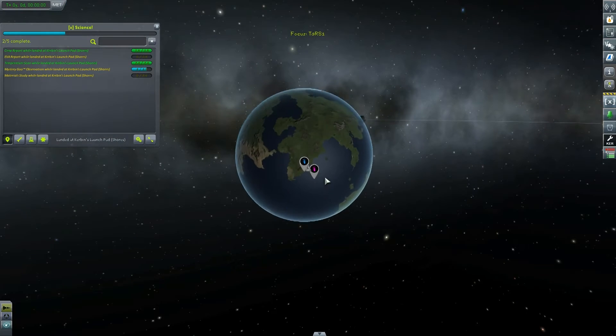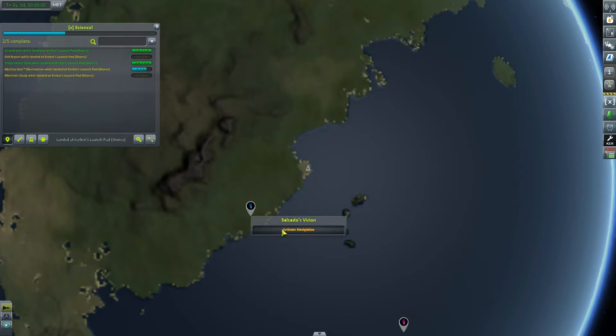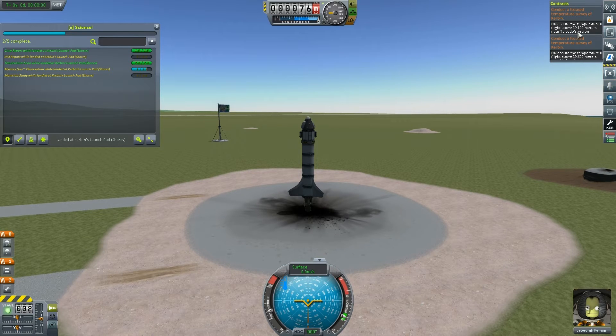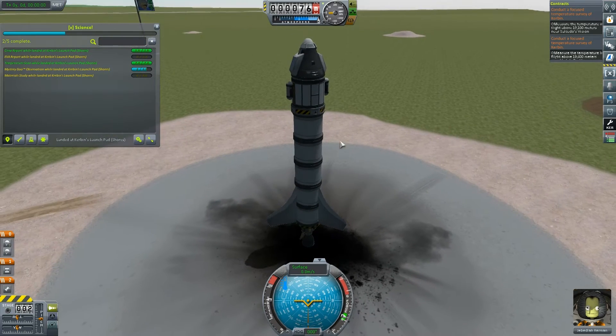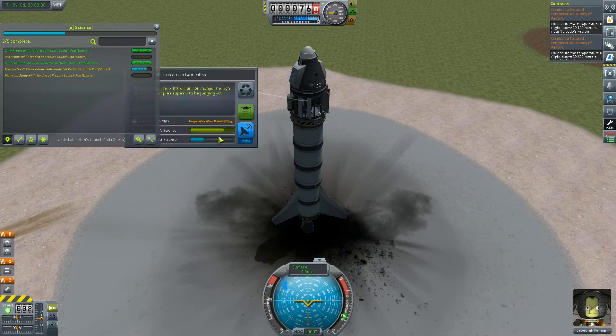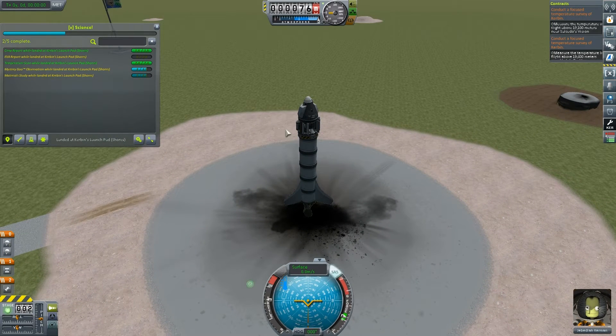Okay, press M and have a little look here. So the first one I'm going to go for is a temperature survey here. Now these differ from the last episode where we needed to be below a certain height — on these ones we need to be above a certain height. So for the first one, above 19,100 meters. I'm going to do it pretty similar to the way I did it last time, get above around 12,000 to 14,000 meters, then aim towards where we want to go. Now we can do a material study while we're landed here. So I'm just going to do that — let's observe the materials. We get 7.5 science. Sweet, that'll open up another thing for us to research.